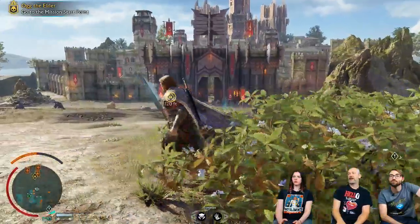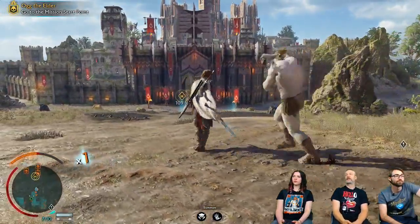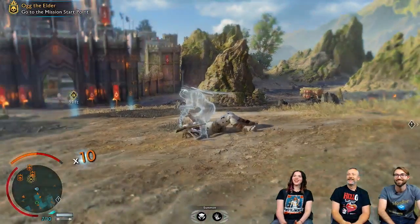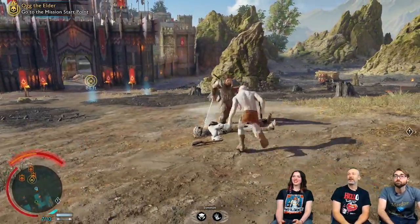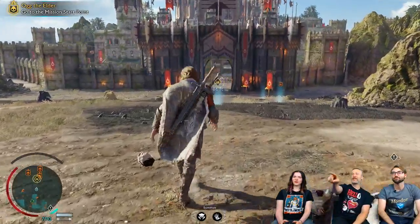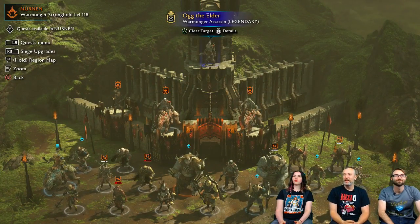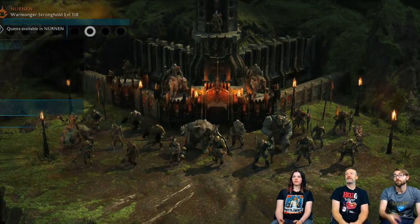This is a nice example of vegetation — we can test the stealth as well. Before we launch the assault, we're just going to go into the army screen and give a little tour of some of the orcs. If we come down and see the followers, it's nice to have a chance to show you some of the things we've added.